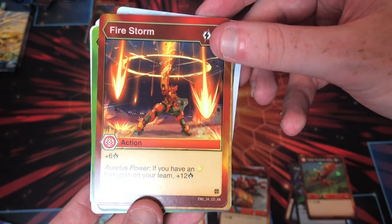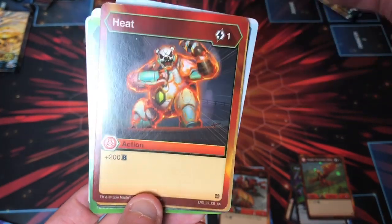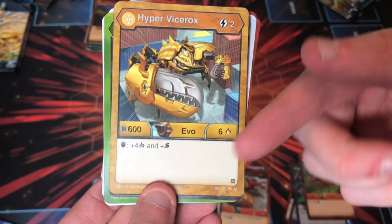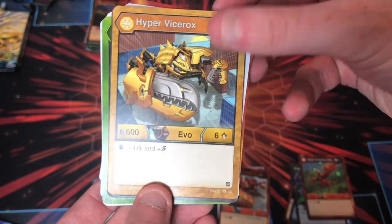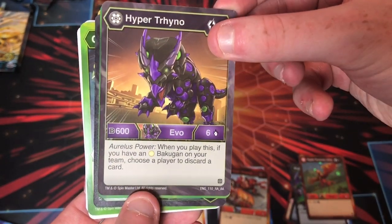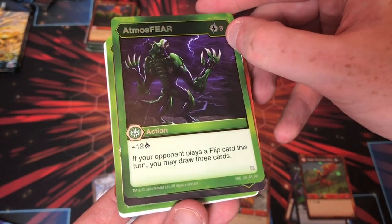Firestorm — I think we talked about this one already — plus twelve if you have an Auralist on your team, for four. That's pretty good. Heat, Heat. Hyper Vice Rocks. Magic Shield — plus you have a strike, that's neat. Hyper Trino. Dark Triceratops. Atmosphere. Dark Triceratops: plus twelve, eight costs — if your opponent plays a flip card this turn, you may draw three cards. Interesting card.